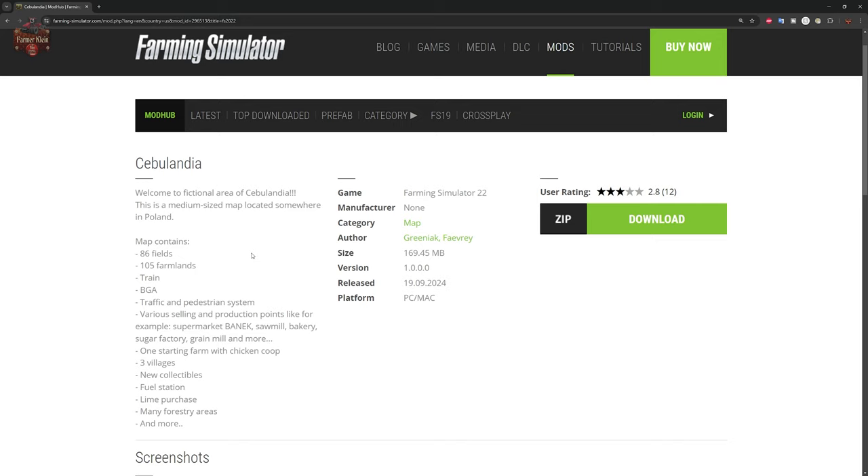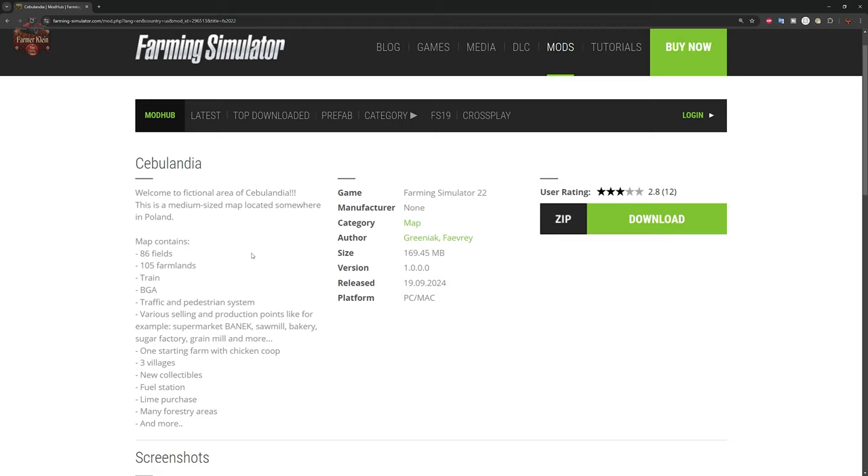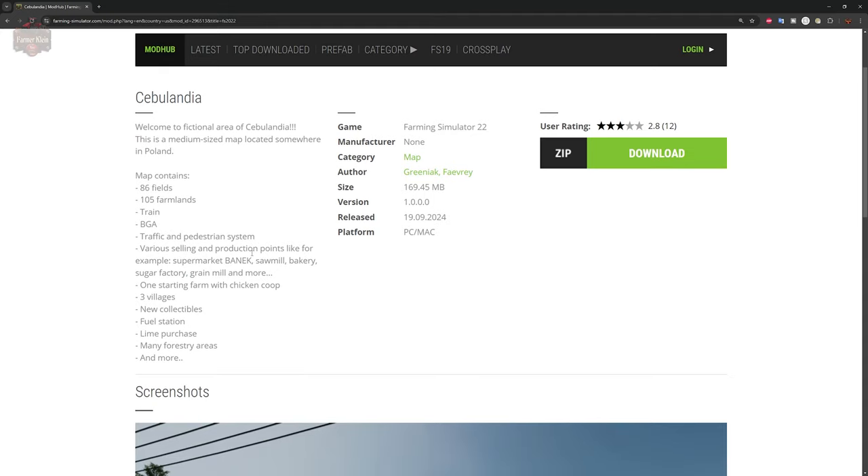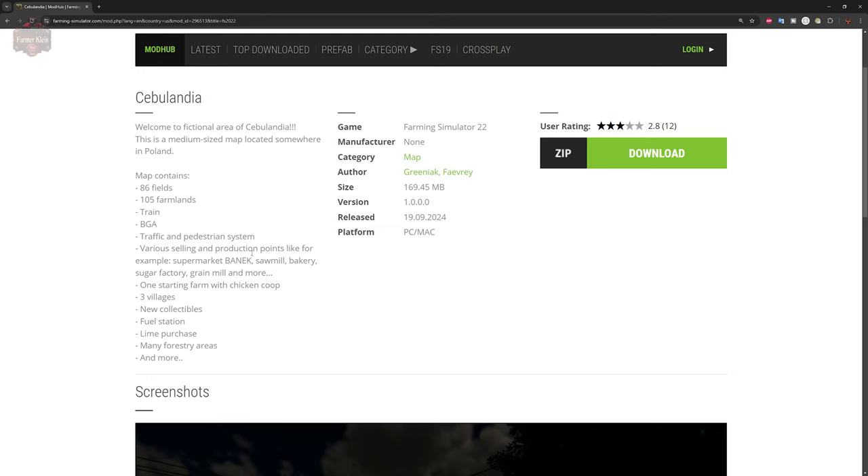Let me read you some of the description. Welcome to the fictional area of Stebulandia — a medium-sized map located somewhere in Poland. This map contains 86 fields, 105 farmlands, a train, a BGA, traffic and pedestrians, various selling and production points, one starting farm with a chicken coop, three small villages, collectibles, fuel station, line purchase, many forest areas, and much, much more.